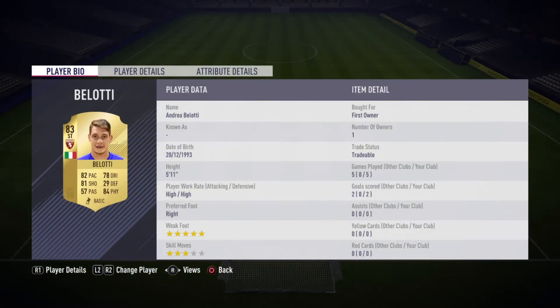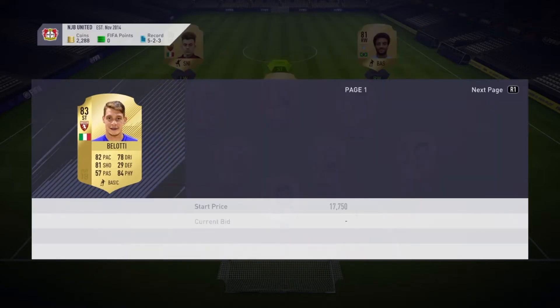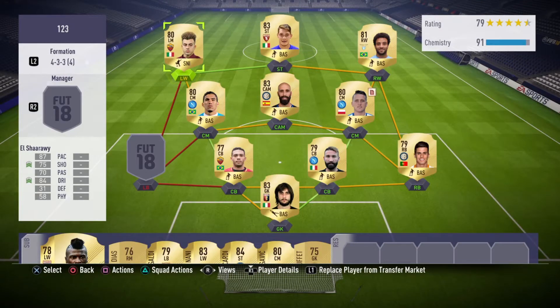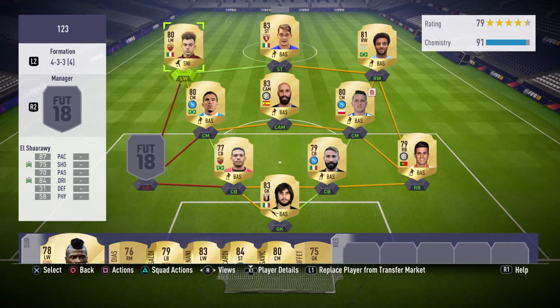I skipped Politano — I am a first owner and I did score 2 goals with him, but if you look at the transfer market he's a bit pricey at the moment. He's not really going to be in your budget, so I'm going to ignore him for now. But we do have El Shaarawy right here — I haven't scored any goals with him yet but I've only played 2 games with him. He has 2-star weak foot, which isn't great, but he does have 5-star skills, and using skills a lot in this game really helps. He's 87 pace and 75 shooting. I only got him for 1,400 coins.